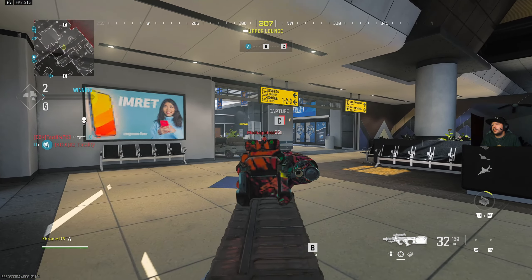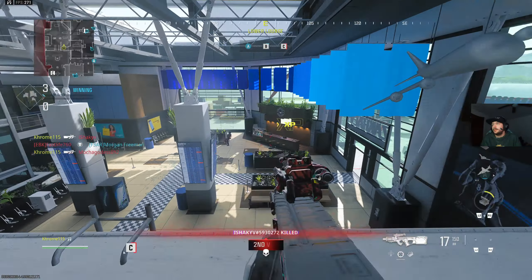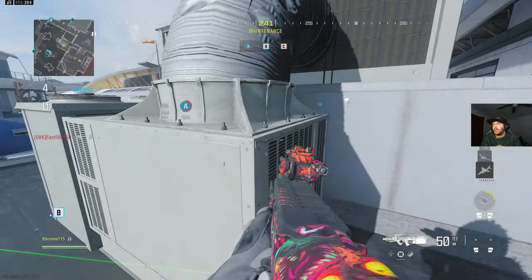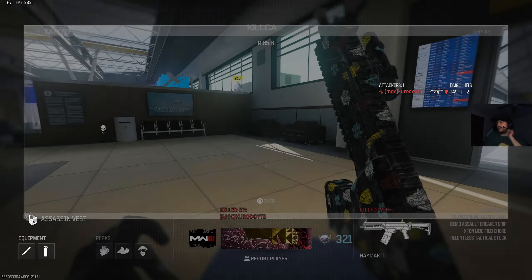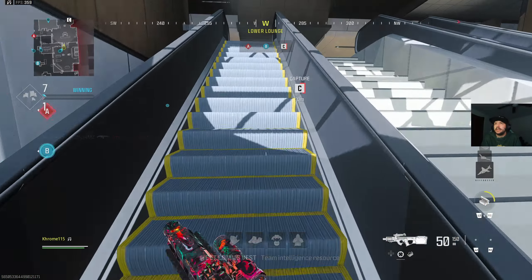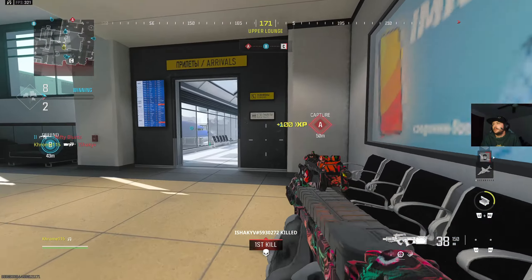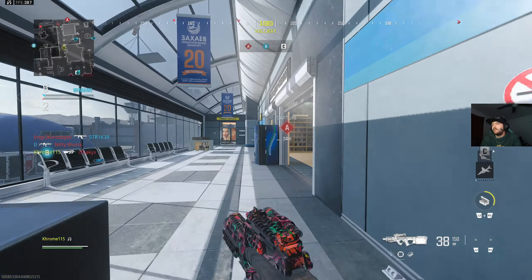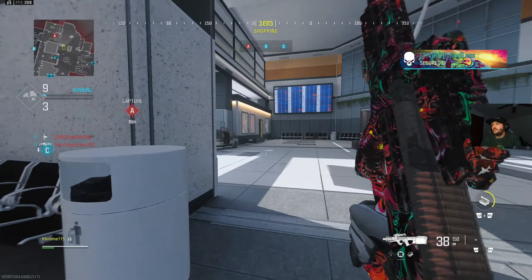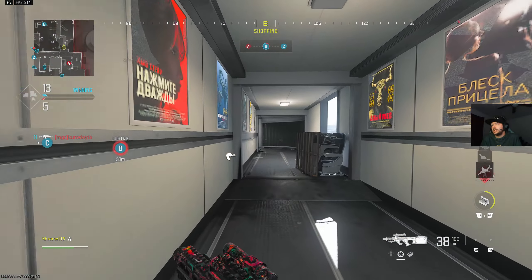Securing objective Alpha — Alpha secure, we have taken the lead. We're losing Charlie. I need to know where they're at — there's nobody around that area and nobody's capping C, so he just decided to come for me instead.